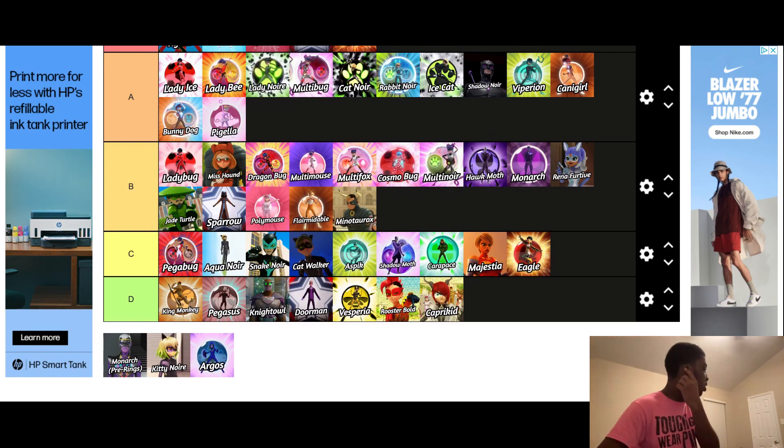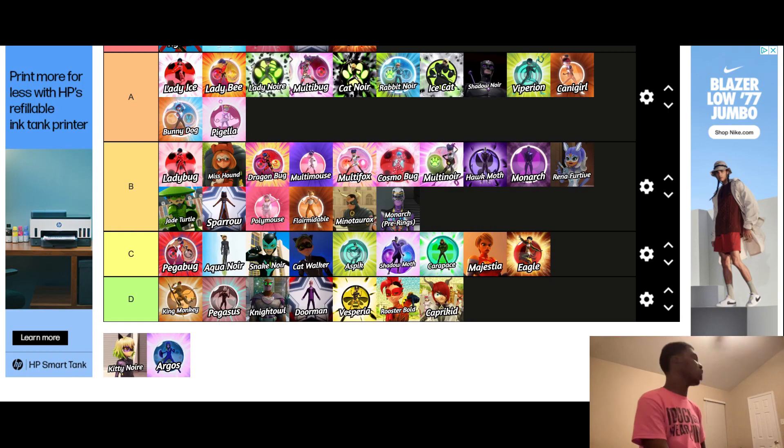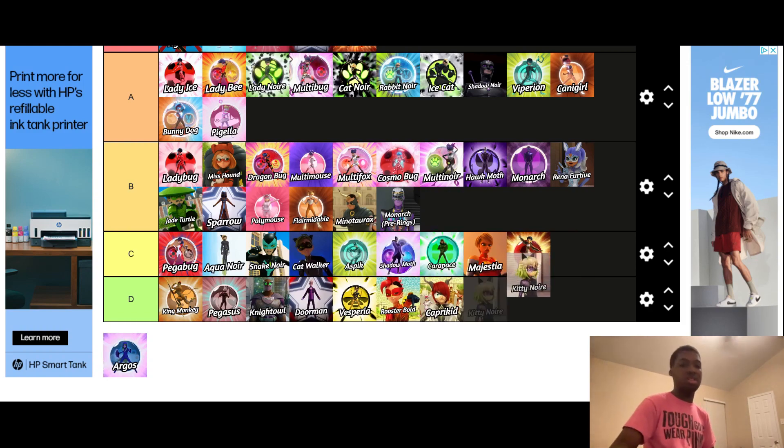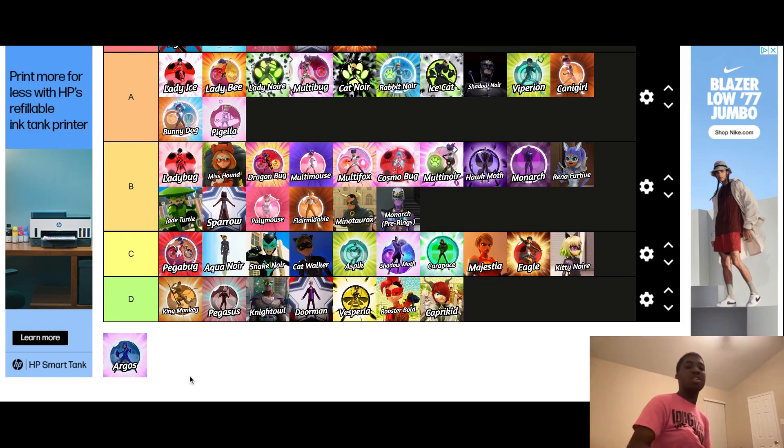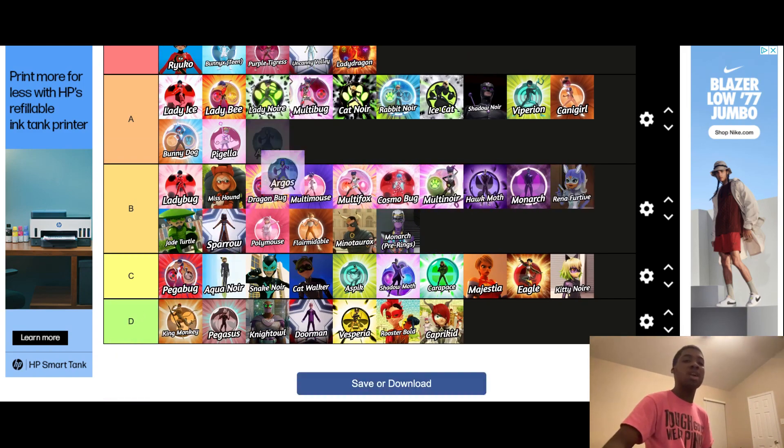Next one we have is Monarch, where Gabriel uses all the Miraculouses at once. I think they did a cool job on it, but I just wish they hadn't changed it up so quickly. I'd put this in B tier. Next one is Kitty Noir — I don't really like this outfit for Zoe. She feels more crazy and has that crazy color vibe, which didn't feel like it worked with her when she was using the Cat Miraculous. There could have been more done with it. Probably C tier. And the last one we have is Argos, where Felix uses the Peacock Miraculous. I like this outfit — I don't like it as much as Mayura's outfit, but I still think it's a pretty good outfit. I'd put it in A tier.